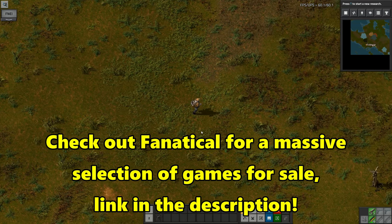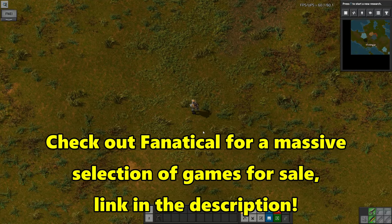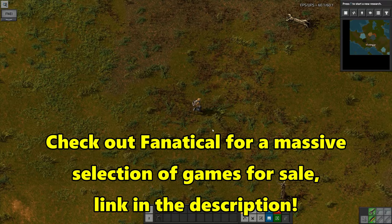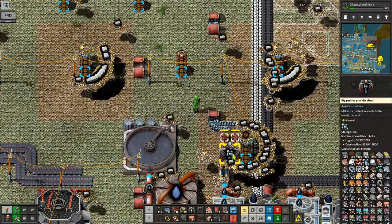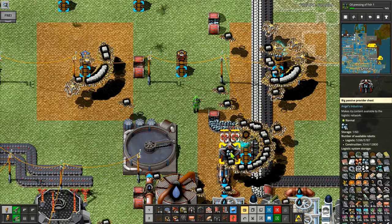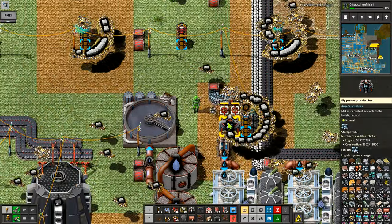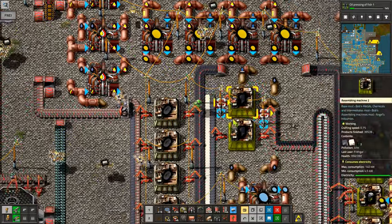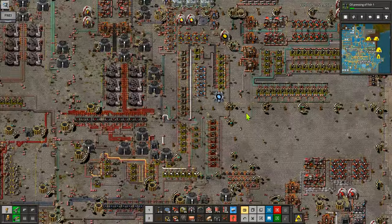Hey folks, it's Frithgar here. Welcome back to Factorio and our BAT challenge — that's the Bob's Angels Thousand challenge. I'm going to put those two in there and the robots should now start picking up from here instead of picking up from the other side.